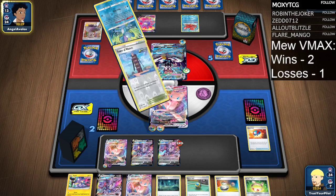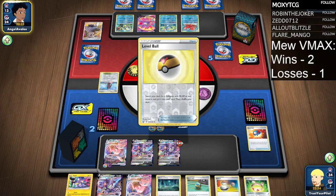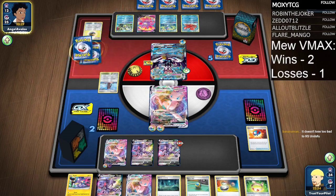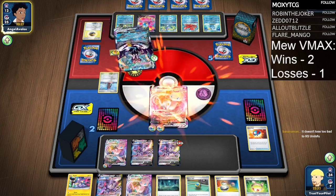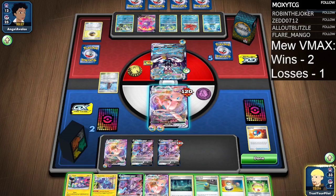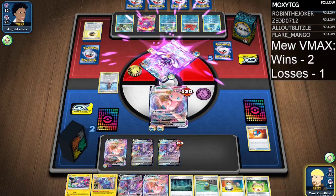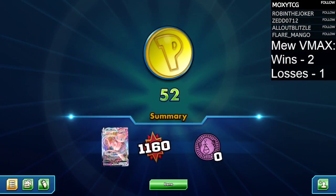They didn't go all in one way or another. If you're playing against the Urshifus, you can prioritize something like Umbreon — because Umbreon is weak to Grass and not Fighting for whatever reason. And Cross Fusion Strike Technoblast — boom. Urshifu is in a very bad spot right now. If Mew gets good, Urshifu is bad. Simple as that. Another victory for the Mew deck — happy to see it cooperating.